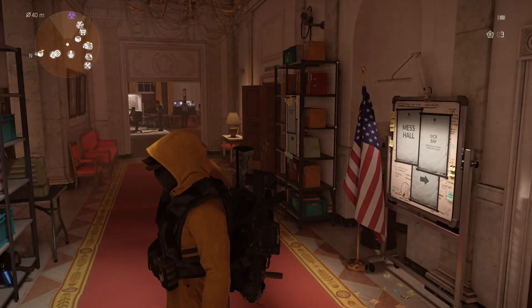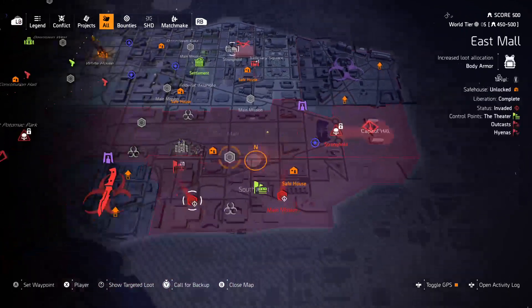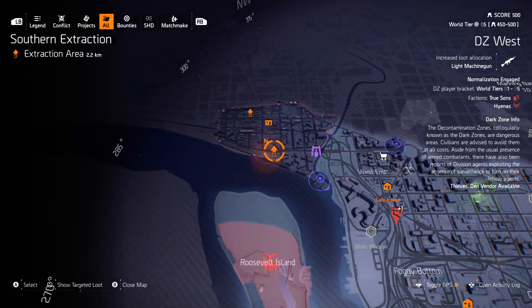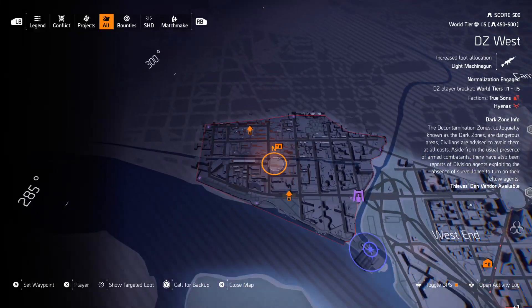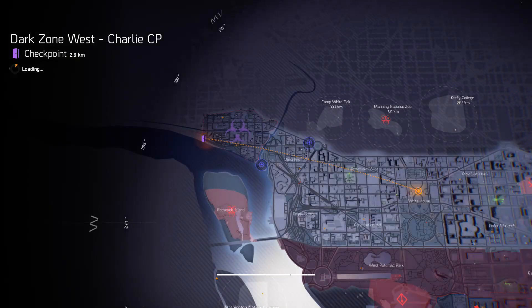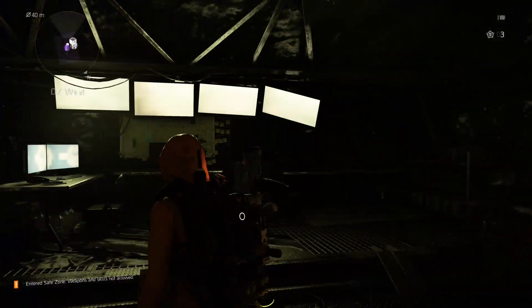You're at the base of ops and you want to go to the Thieves Den - go to your map and look at the dark zones. Dark zone east does not have it; dark zone south is occupied (you can see the knife and hazard symbol). Dark zone west shows Thieves Den vendor available. The extractions are in a curved shape, so you start either far right or bottom left. I like starting bottom left, staying away from extractions and landmarks, letting whoever's farming or PvPing do their thing.